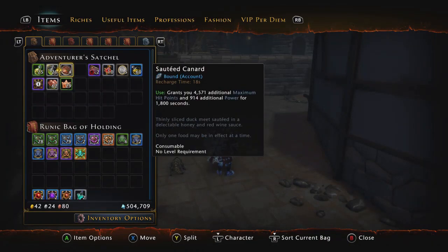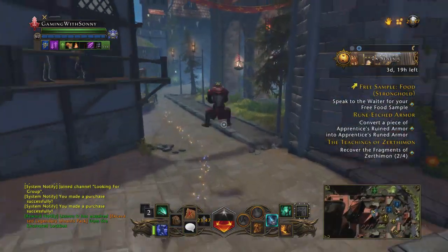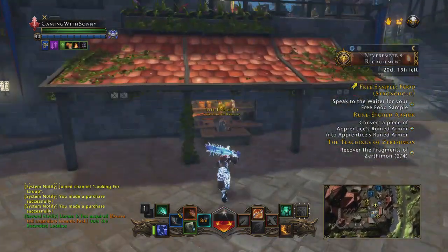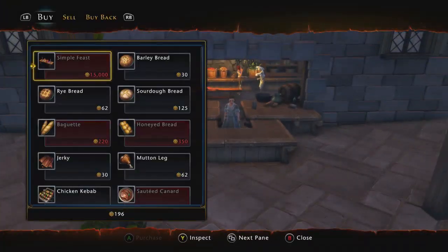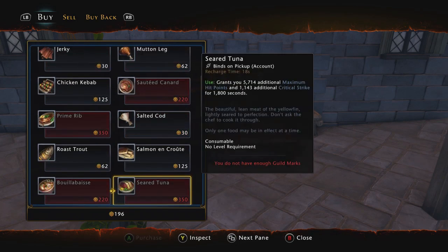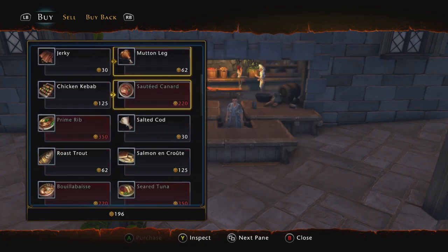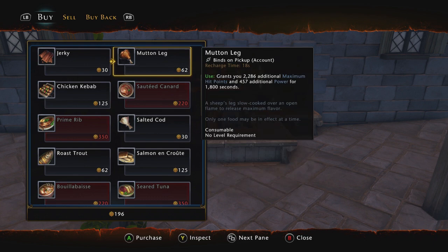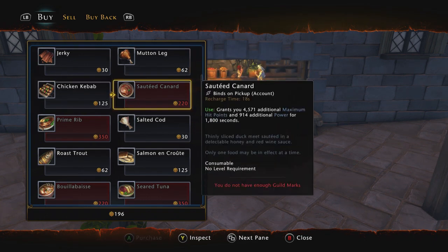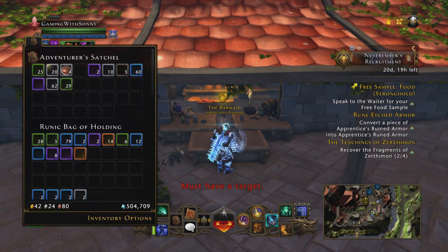Moving on to the next one - we're already in the stronghold, so all you've got to do is just come over to this vendor here. This is where you can get a use out of your guild marks. There's a bunch of food here. The ones you want are the ones that give the most power - there are different tiers, and this one only gives you 686. Of course you want the one that gives you the most power - it is the most expensive, but guild marks are fairly easy to farm.